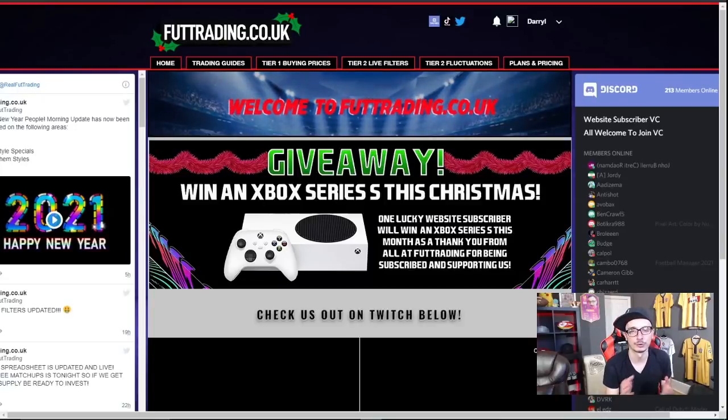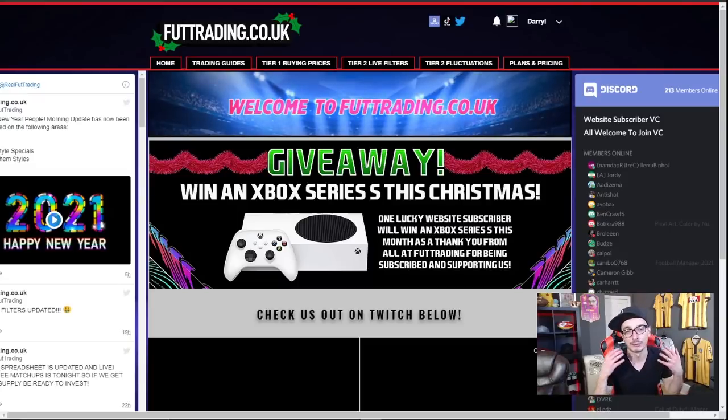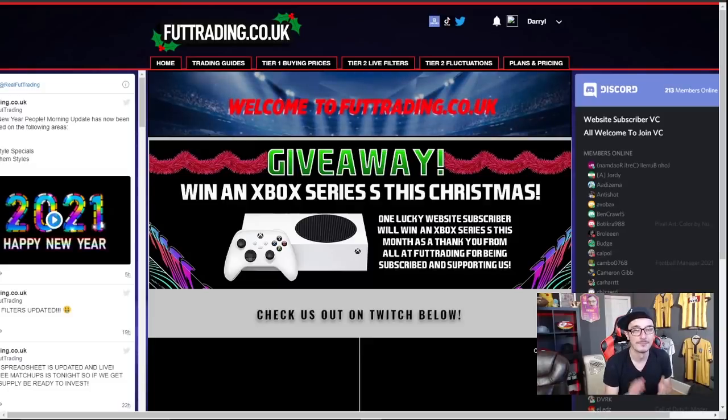Before we get into this video I want to talk about foottrading.co.uk, a website run by myself and v273 where we help you make millions of coins on FIFA every single month. The website allows us both to be full-time, meaning I can bring out three, sometimes four videos a day on YouTube. 10 pounds a month gets you access to tier one, which gives you buying and selling prices for silver cards, special cards, icons, and Thursday flips.